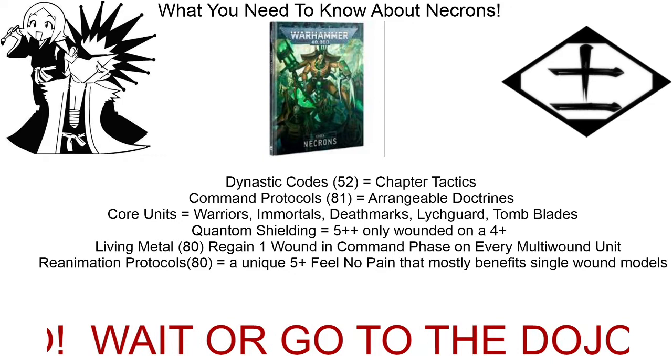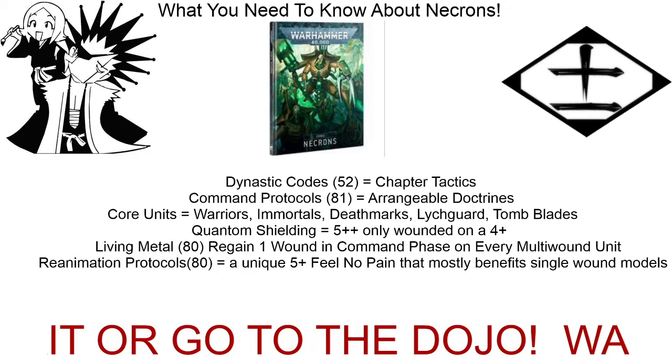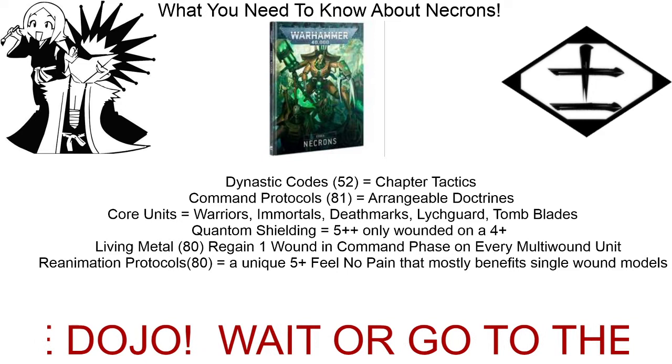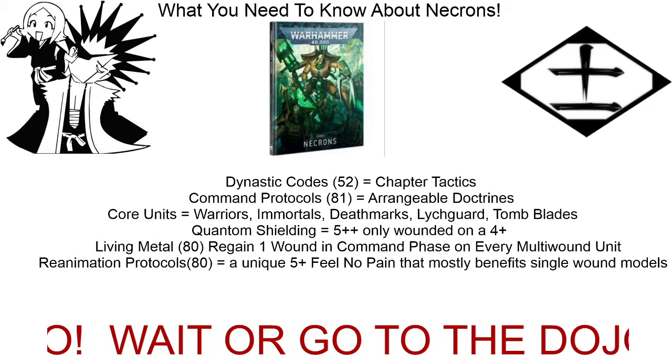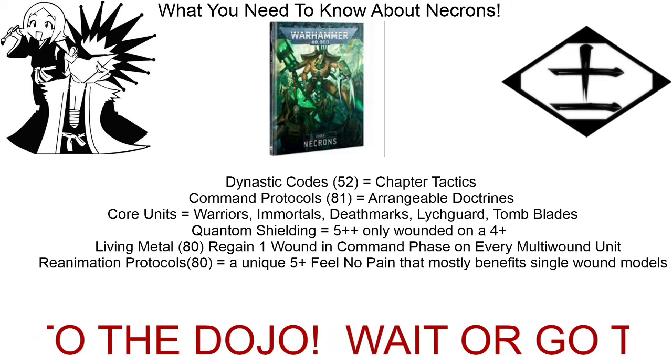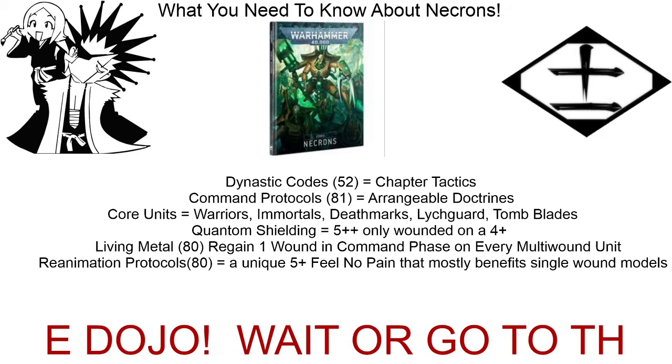The customizable Dynastic Codes include one that makes all your units objective secured — and it's also offered by a dynasty. We already know how powerful objective security is in ninth edition. That Dynastic Code makes all your units objective secured, and if you already have that rule — like warriors and immortals — they count as double. So three warriors on an objective is enough to claim it away from a five-man Primaris intercessor squad.